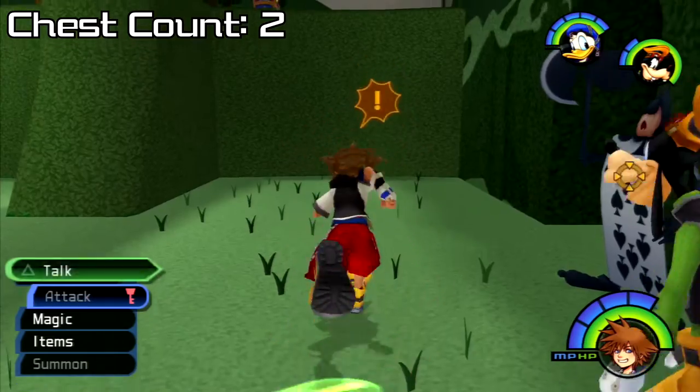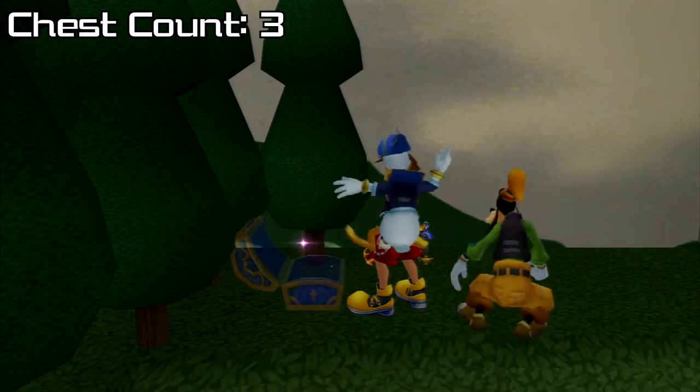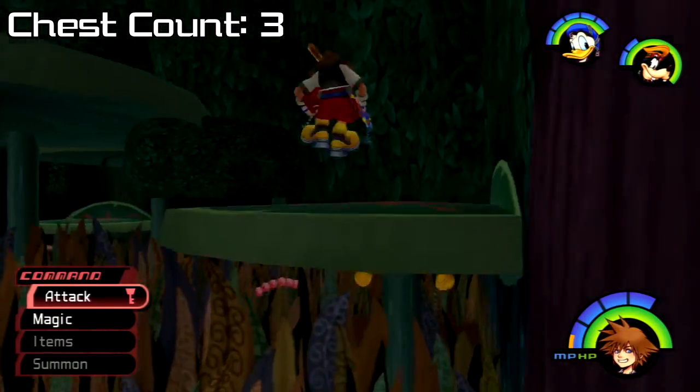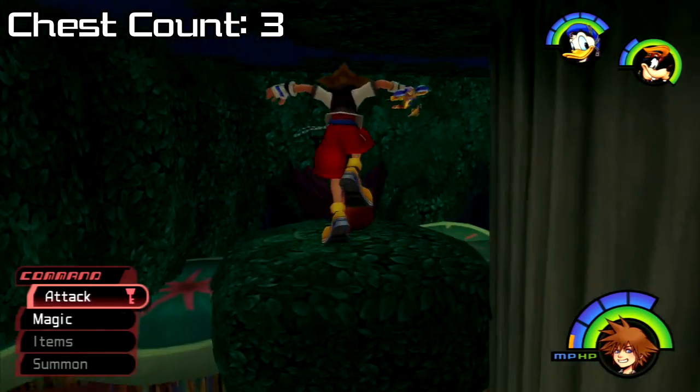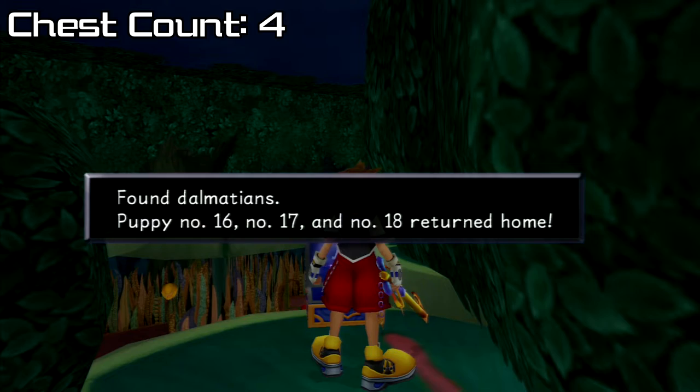Then we'll go to Wonderland and land in the Queen's Castle. Run to the hedge opposite the save point and leap up to grab Dalmatians 13, 14, and 15. Then we'll run into the Lotus Forest and make our way to the right alcove. Jump onto the mushroom, then up to the lily pads, then leap over to the acorn and drop down in front of the blue chest left of it, which contains Dalmatians 16, 17, and 18.